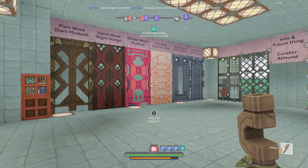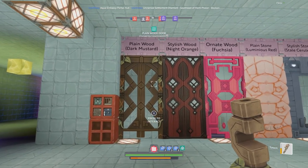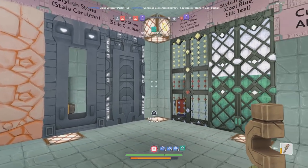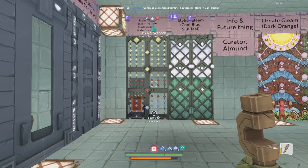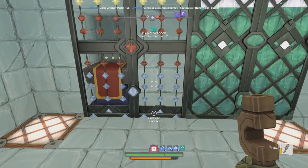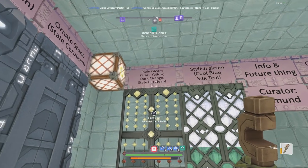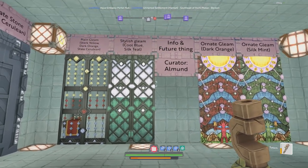Over here we have all of the different types of doors — certainly not all the different colors but just the styles. We have wood doors: plain, stylish, and ornate. So if you're curious what a door is going to look like, you can get an idea of the style. Here's a bunch of plain gleam doors — the colors are mixed together: yellow, some sort of red, and stale cerulean. The names and colors are labeled above.